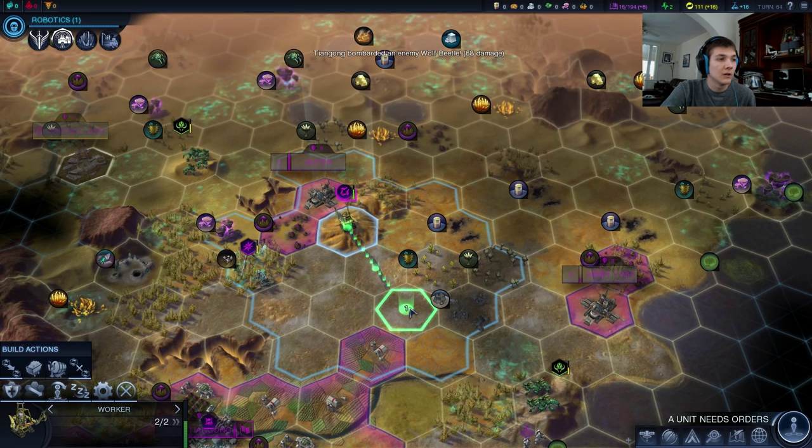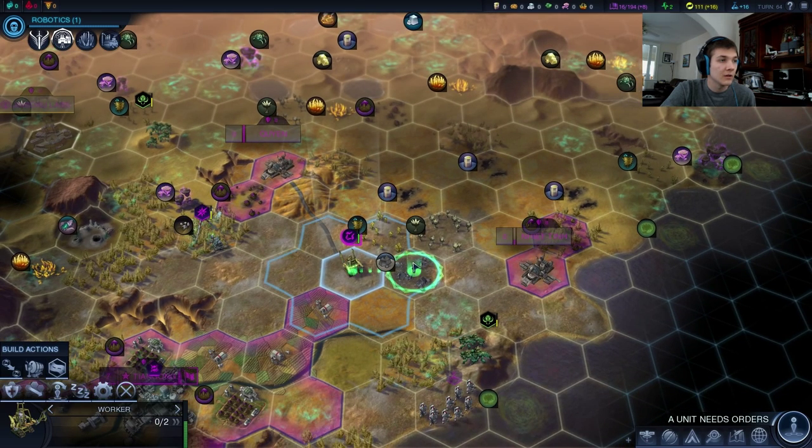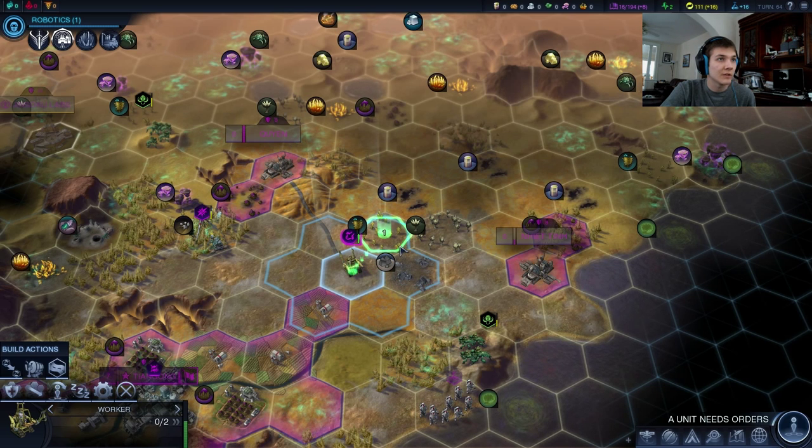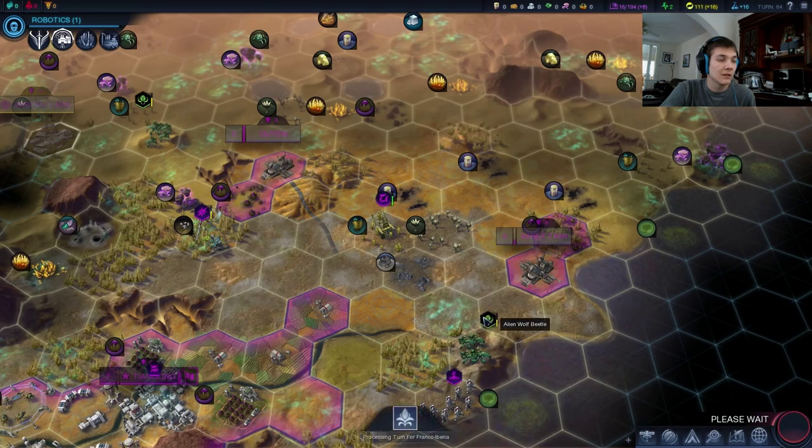I already built a road here. So what we might want to do is start building a road there next turn. We can just move on to that tile from here and we won't put our worker in danger — just in case the wolf beetle gets a little frisky.